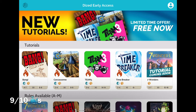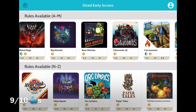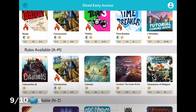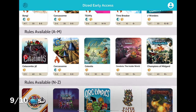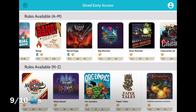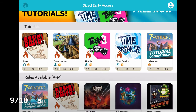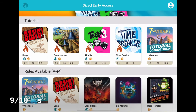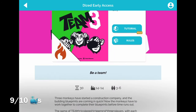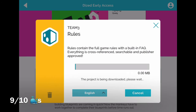I also checked out the Carcassonne tutorial to see if I could remember how to play without going back to the rules — and I could. Right now there are only a few tutorials, because when you scroll down and see so many games, that's actually a whole different part of Dized I didn't even know existed. Each of these games has the rule booklet — all the games on here have the rules symbol so you can read the rules on it.